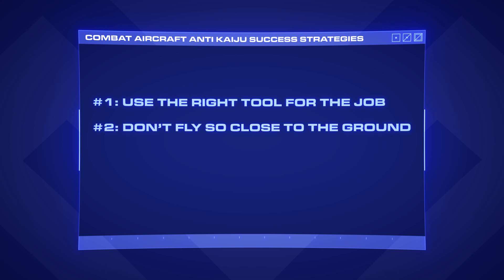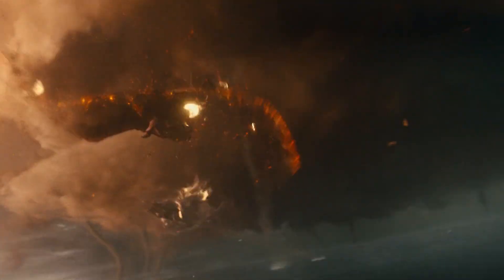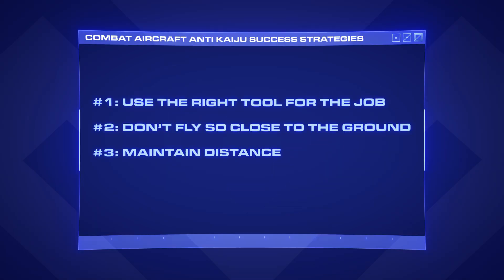Don't fly so low to the ground. If the kaiju you're fighting can't fly, there's no reason to get anywhere near it. But of course, sometimes they do fly. Let's look at another clip. Well, that didn't go very well either. And it's all because they didn't follow combat aircraft anti-kaiju success strategy number three: maintain distance.